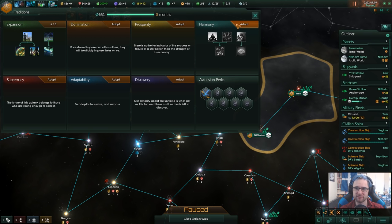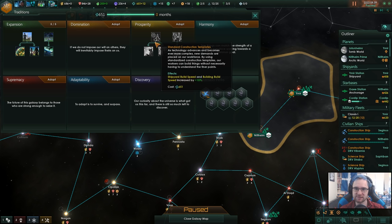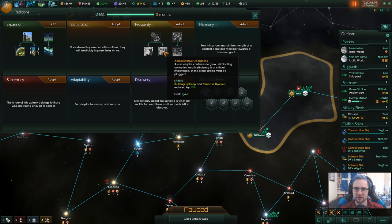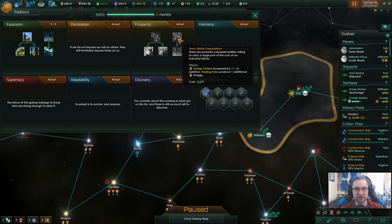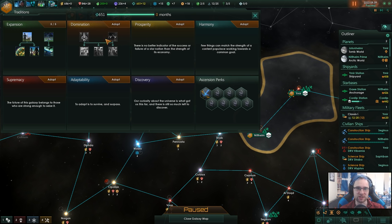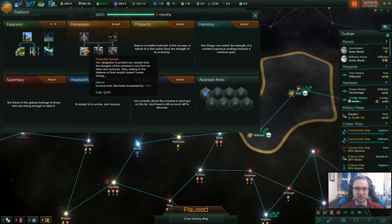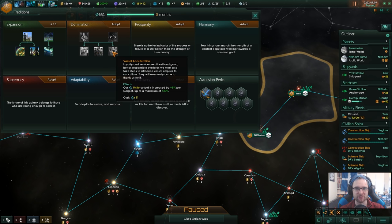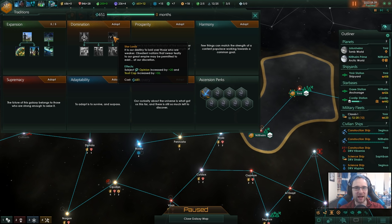Prosperity has upkeep reduction, build speed, and energy grid and energy nexus produce unity — that's really nice. Extra energy too. Domination: empire leader capacity increased by two, governor level cap increased by two, tributaries and vassals. Plus unity per subject, but I don't think we're really going to care about having vassals.